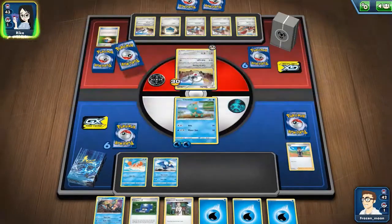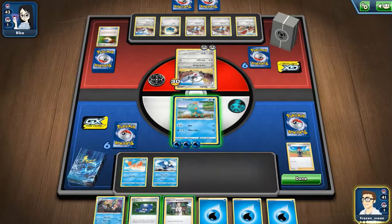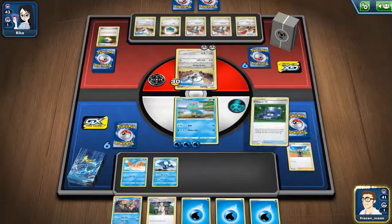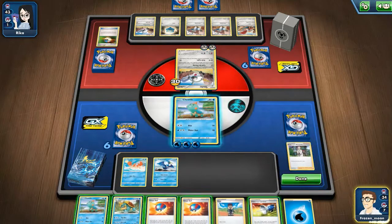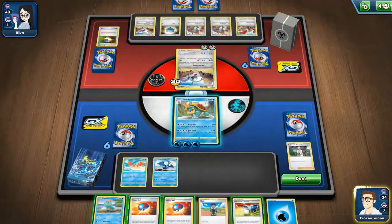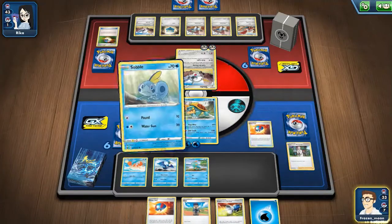My turn. I will use Pokégear — I don't want to use Professor's Research just yet. I'll just do this, a bit of a risk but I think it's worth it. Oh perfect, here we go, that's what I was talking about. So if I can get that Jawlock attack going, that'd be great. And then just be prepared for whatever comes next with Great Ball, try to get a Kingler. I'll set up with Sobble too, that's awesome.